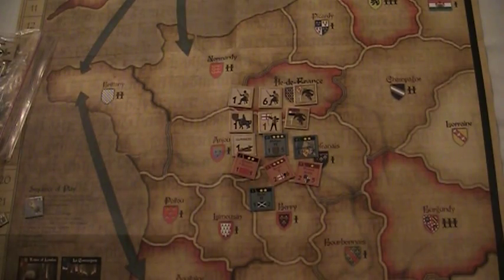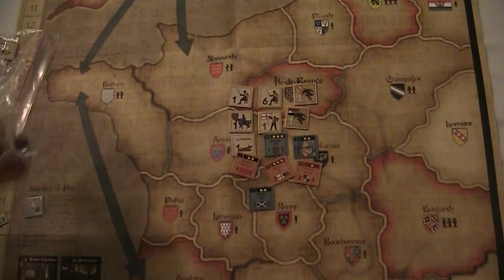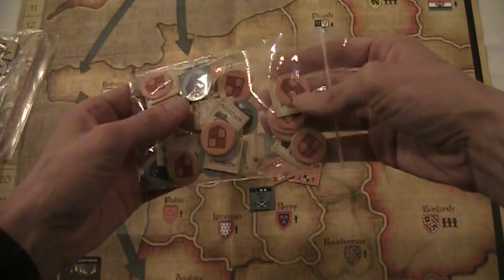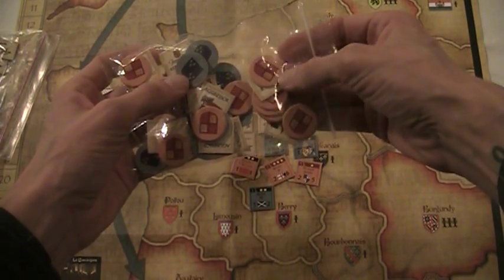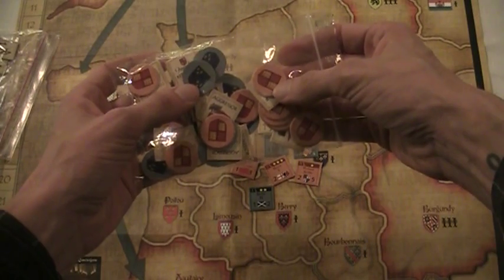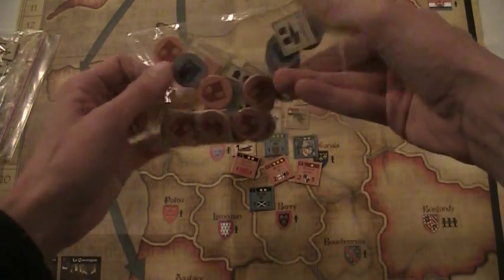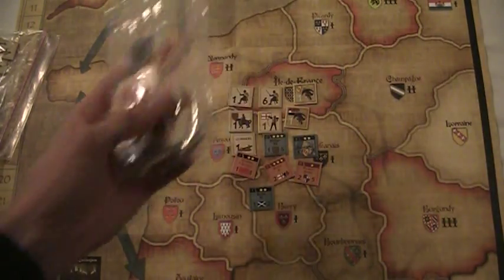With the game you'll have a big bag of dice and a lot of markers and counters. You'll have a bag of markers of various types — you place these on certain areas and that tells you who has control of the area. There are markers to tell you who is in control of which area, who is the king, which nobles have disgrace, things like that.